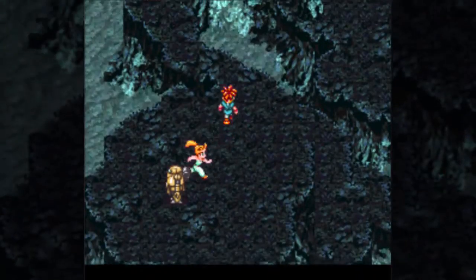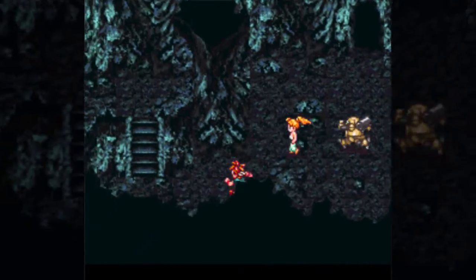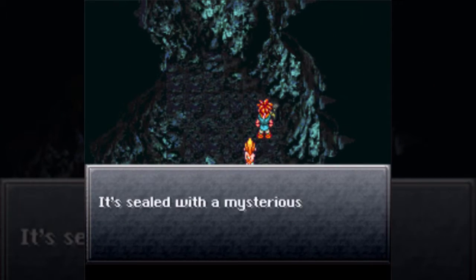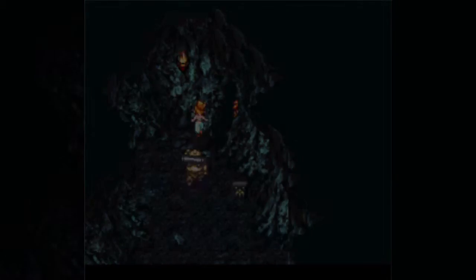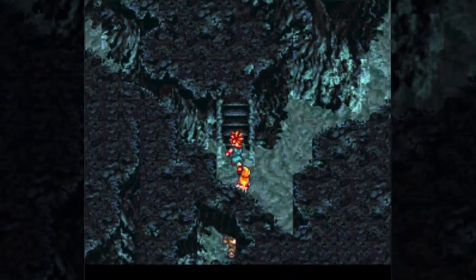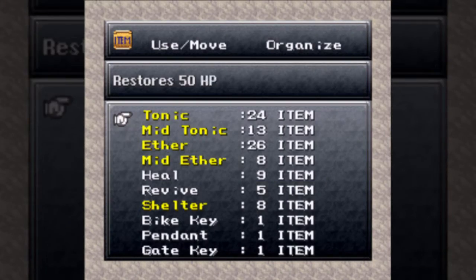One thing I actually really like about some areas in this game is that there's not much music — sometimes it's just completely ambient: silent, natural noises like the waterfalls going on here. That really does help build atmosphere. I really like to go into the shop and just get those overpowered items — I usually go find mid-ethers. Mid-ethers are really good; they do like 30 MP restoration. That's basically all you need for MP until endgame — so they're in my early-game too-good-to-use club.